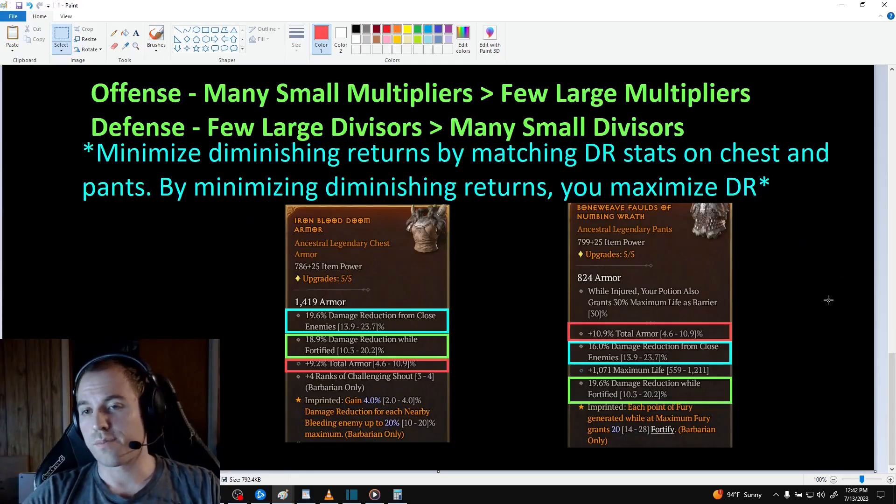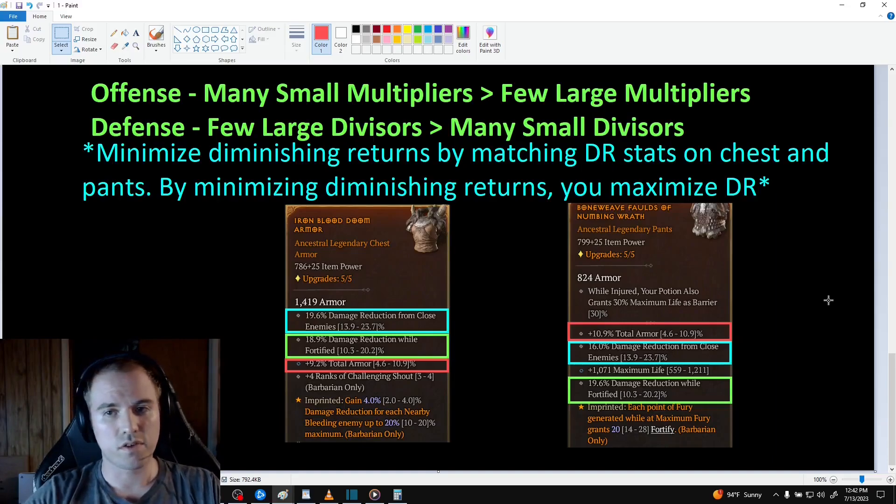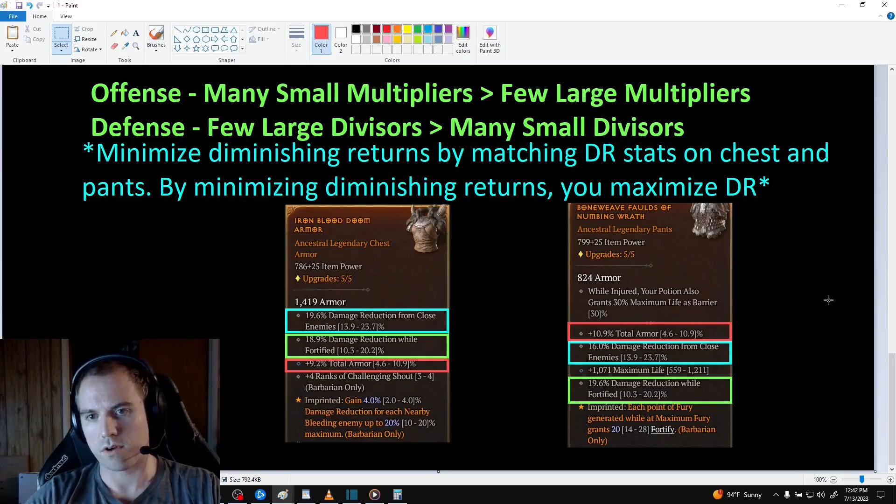This brings me to my first main premise: gearing for defense is essentially the opposite of gearing for offense. Instead of investing in many small buckets, you want to have a few large buckets. All damage reduction stats except armor suffer from diminishing returns between buckets, but they also suffer from diminishing returns within their bucket.